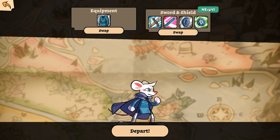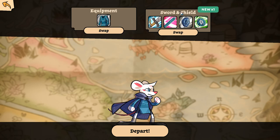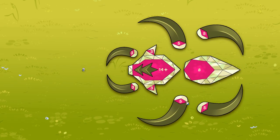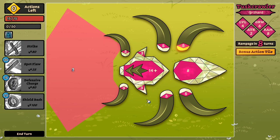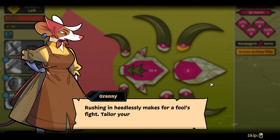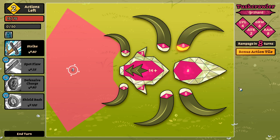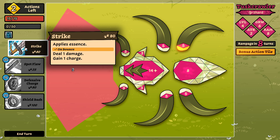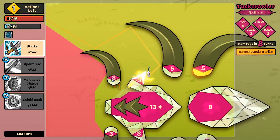We get a renown bonus, whatever that is. Why does it say 'new X1' here? We had a new thing in each slot — it's strange it's only marked on the sword and shield. Well, we found trouble quickly. 'Rushing in heedlessly makes for a fool's fight — tailor your attacks to the gear you've got.' That's not in a super great spot for me. We ended up in an okay place.